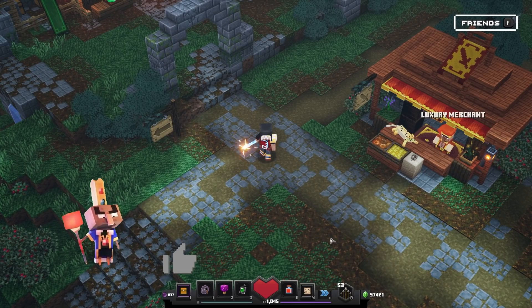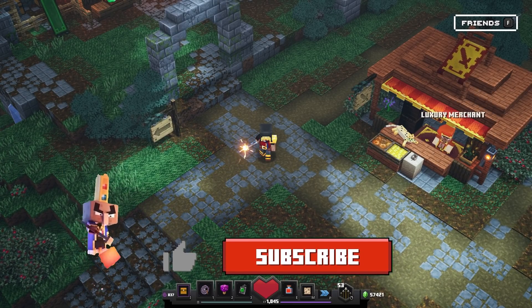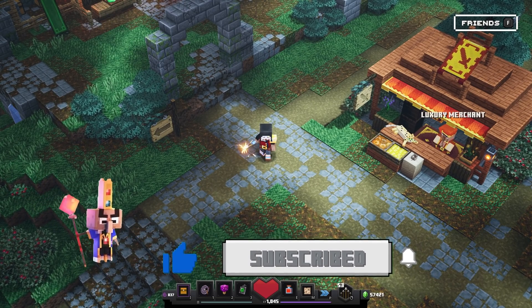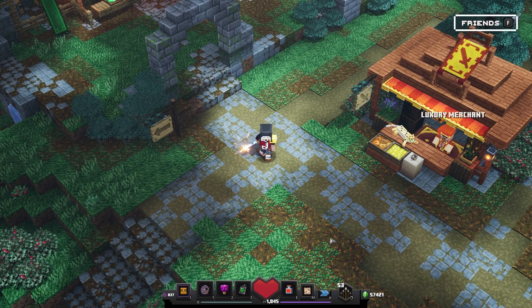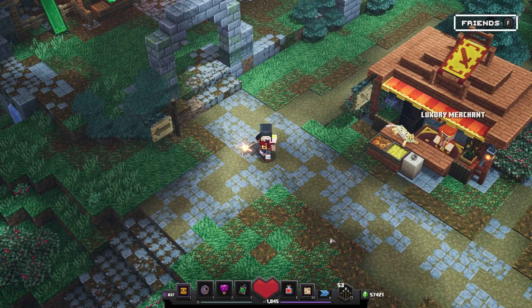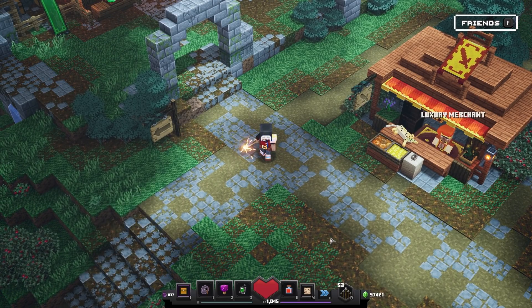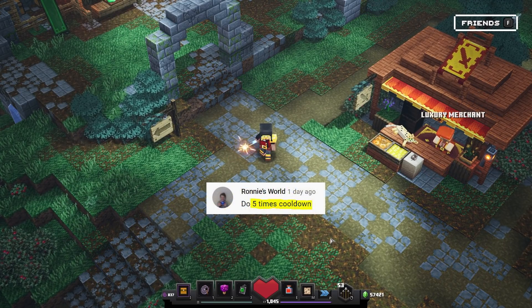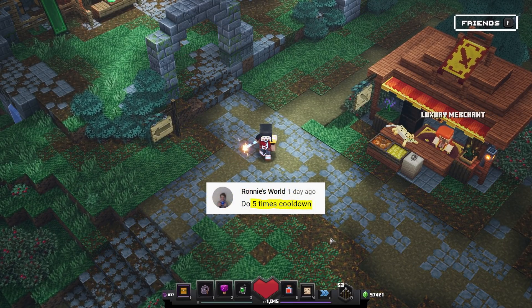Alright, here we are once again in the base camp with a new impossible episode. You guys know that I love to make builds that hit like a truck — pretty much one hit kill, destroy bosses and pretty much everything else in the game. This is sometimes pretty difficult to get your hands on with the perfect enchantments, but today I thought maybe we can go for some artifact damage with cooldown reduction.